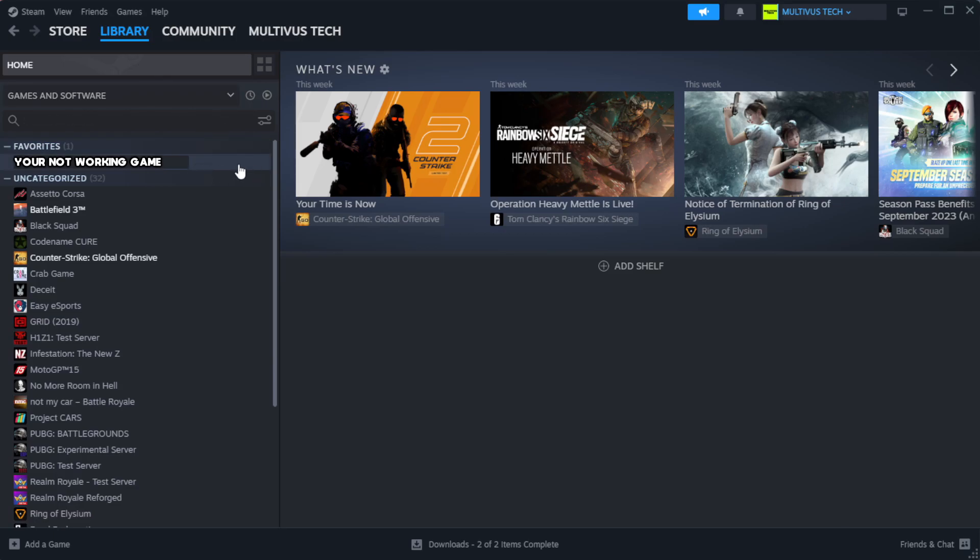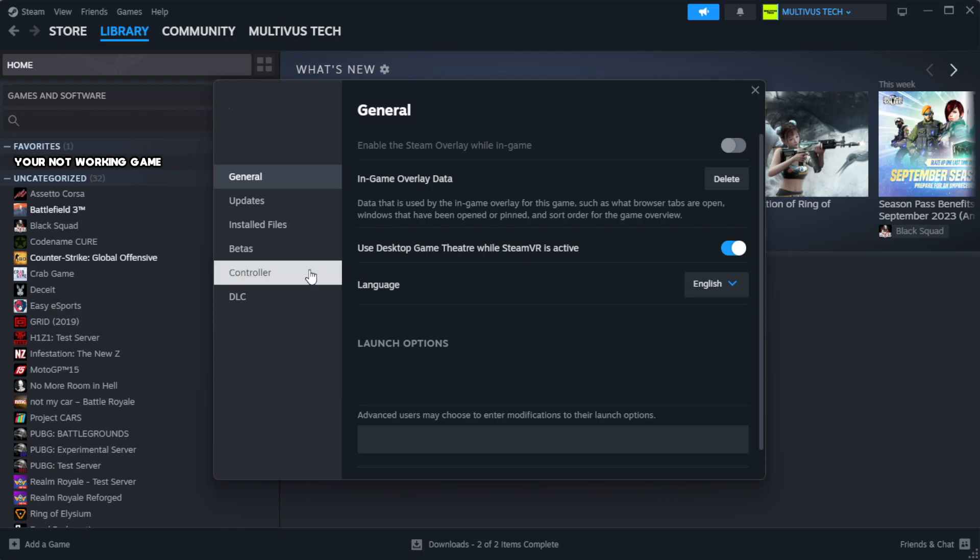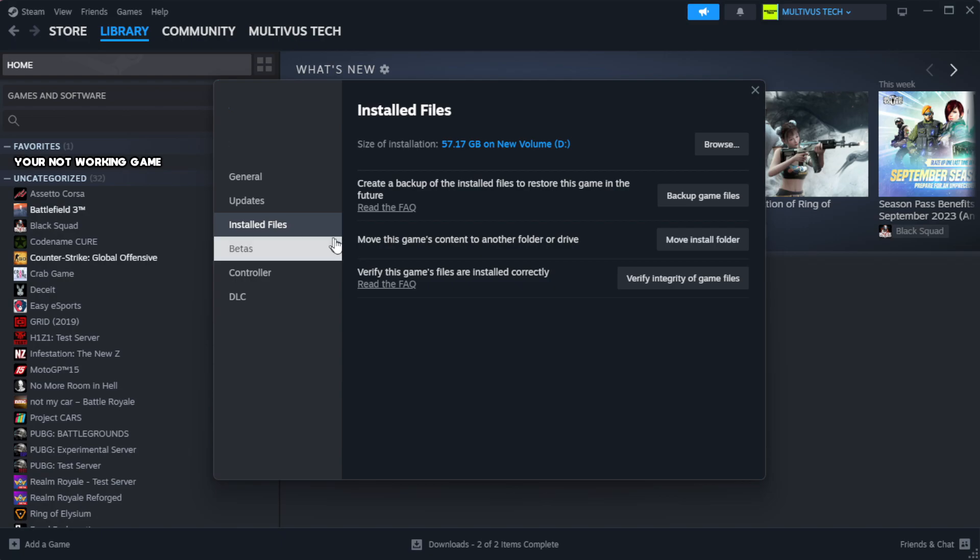Right-click your not-working game and click Properties. Click Local Files, then click Verify Integrity of Game Files. Wait for the process to finish.